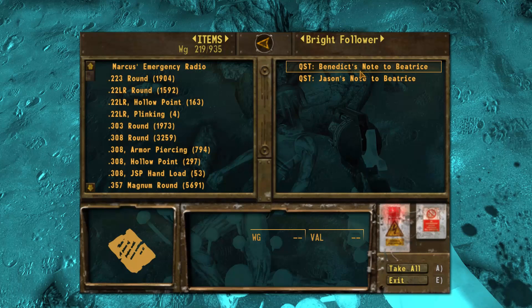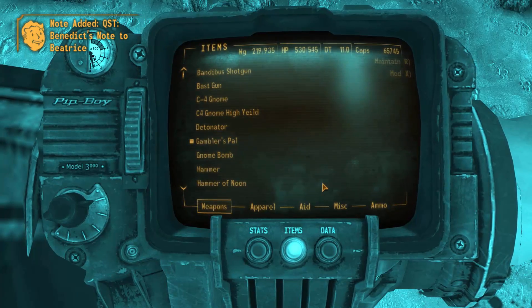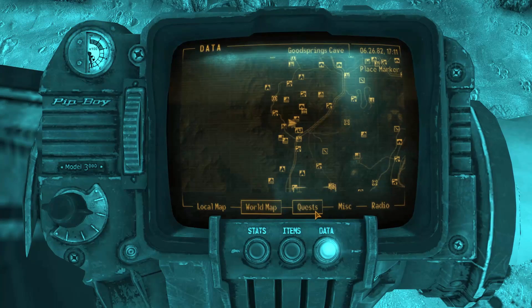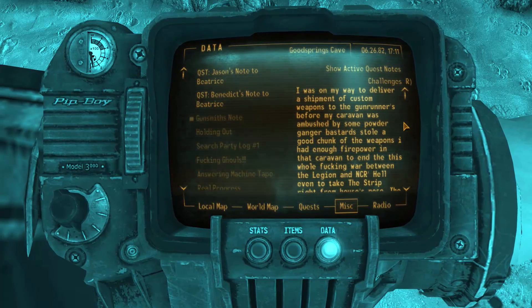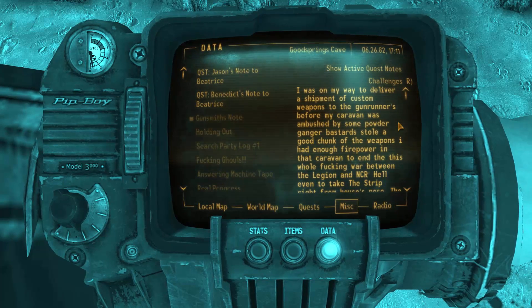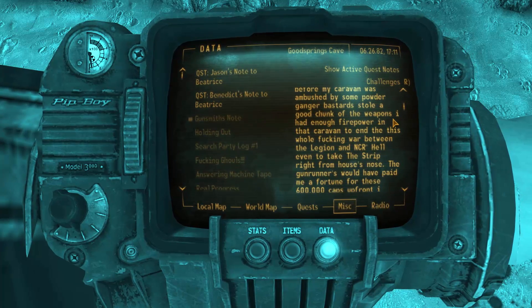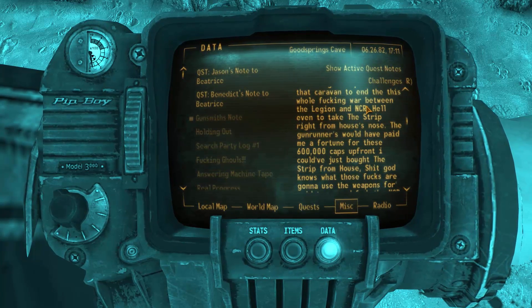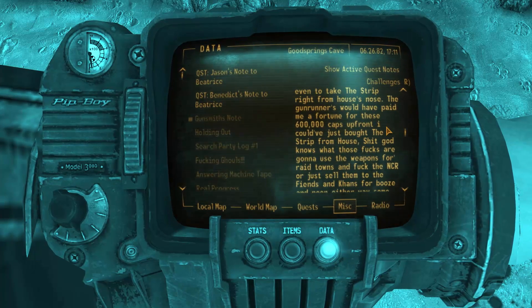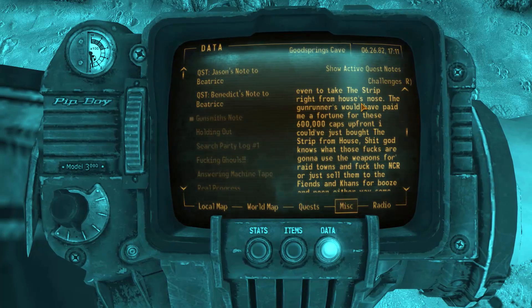Benedict's note to Beatrice quest and Jason's note to Beatrice — okay, so this is part of the mod I think. We did not read the gunsmith's note yet, so we're gonna have to read a little. 'I was on my way to deliver a shipment of custom weapons to the gun runners before my caravan was ambushed by some powder gang bastards. Stole a good chunk of the weapons. I had enough firepower in that caravan to end this whole war between the Legion and NCR, even to take the Strip right from House's nose.'